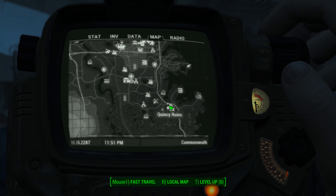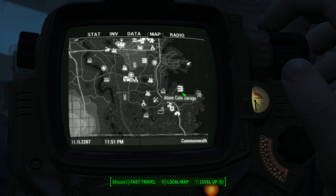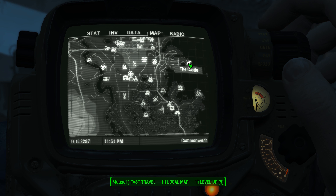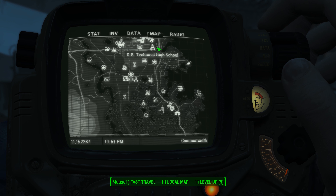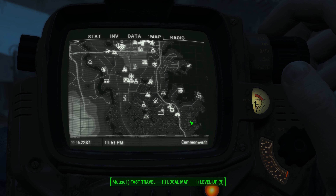Quincy Ruins is all the way at the southeastern edge of the map. You can see where we are right now. We are near Adam Cat's garage, the castle. You just follow the highway south, all the way south down here, and you'll run into Quincy Ruins.